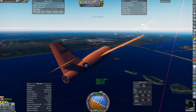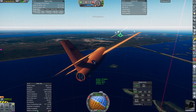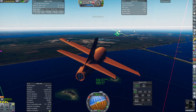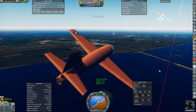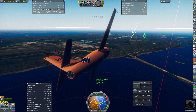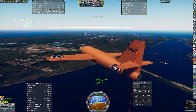We turn further than we need to in order to be pointing at the runway. The prograde marker is on the end of the runway, but we're going to keep turning and doing these turns — that's necessary to slow down. You can slow down quite a lot with this vehicle. It's not the most manoeuvrable, but it's manoeuvrable enough.